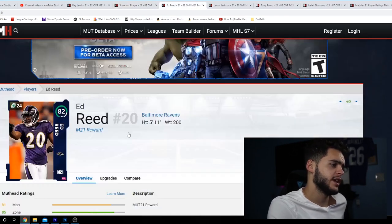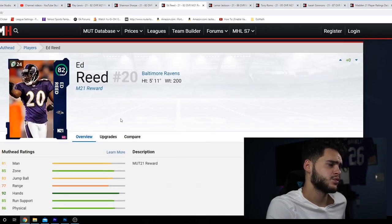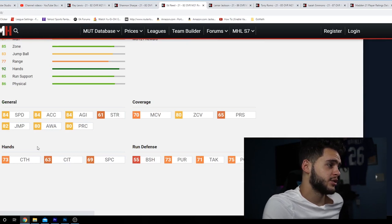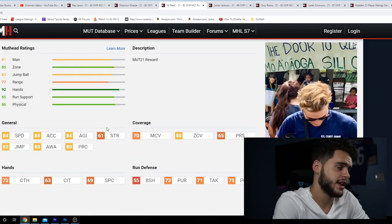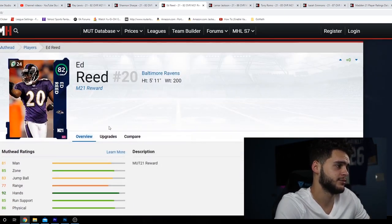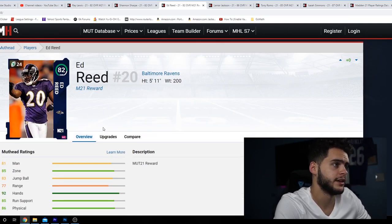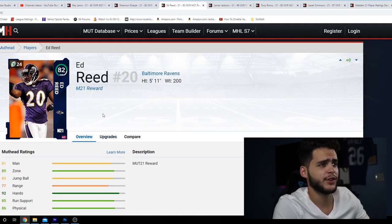Ed Reed — okay, now I take it back, this Walmart one just got a lot better. Ed Reed is an 82 overall with 84 speed, 84 acceleration, 84 agility, 80 play recognition, 82 jumping, 80 zone coverage, and 75 hit power. Ed Reed is super good for 82 overall — he looks better than real Thomas to me, faster, still good zone, and better hit power. Ray Lewis decent, Shannon Sharp kind of weak, but if you get all three, who really cares?